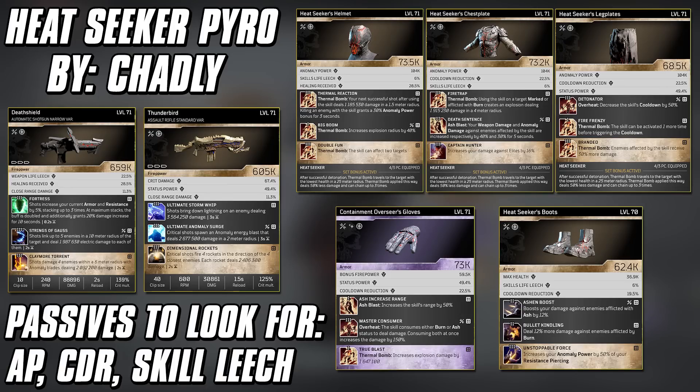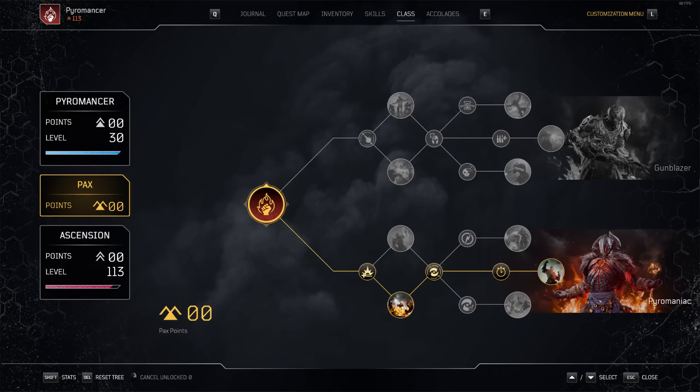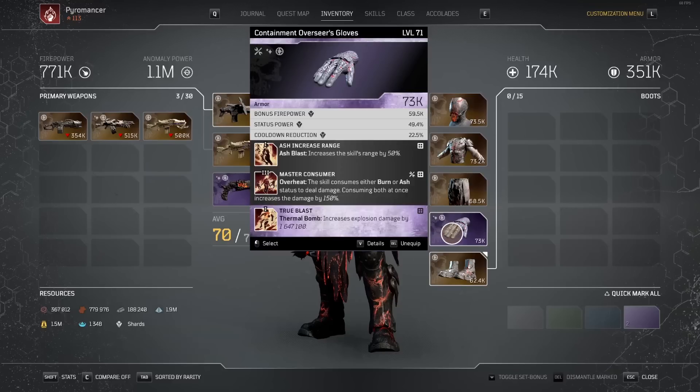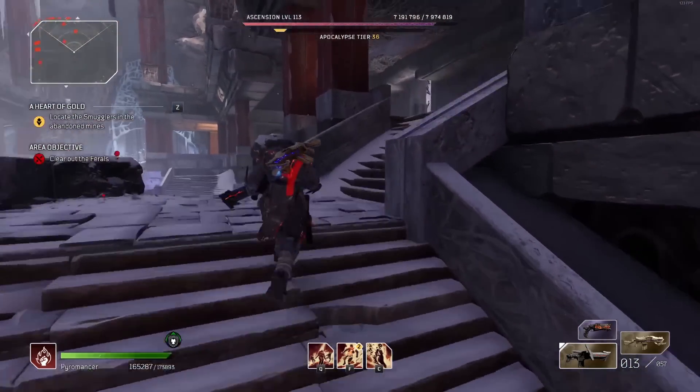For a quick review, I'm going to have all of our gear up on screen right now — weapons, armor, all the different mods, as well as our Class Tree and Pax Tree nodes. Make sure you take screenshots right here and copy them into your game. For purples and the passives you want, you're going to want Anomaly, Cooldown, and Skill Leech — those are probably your best bet for those three. As always, the gear is just part of what makes the build good; the other part is knowing how to play it.